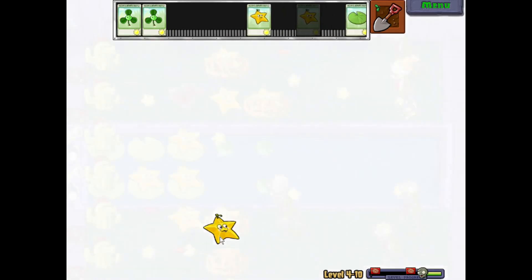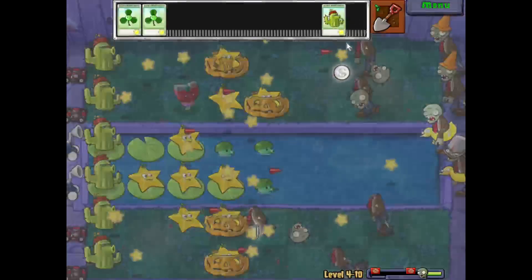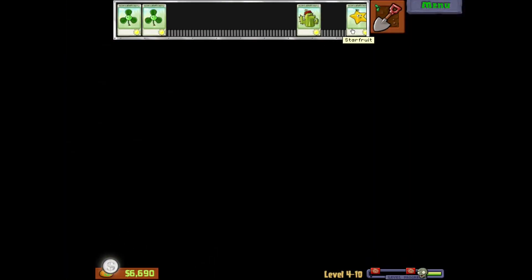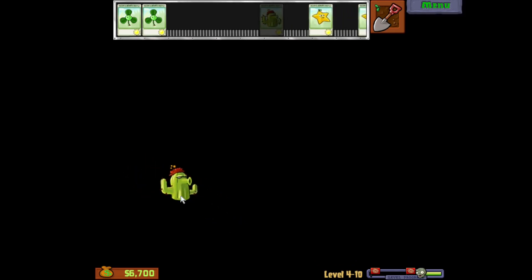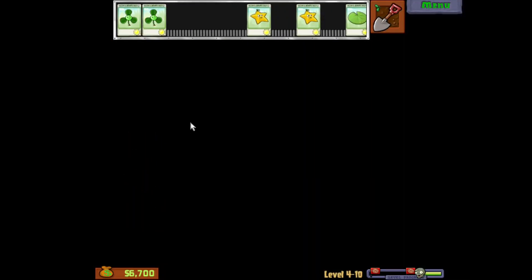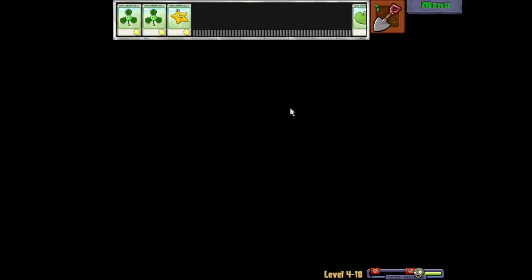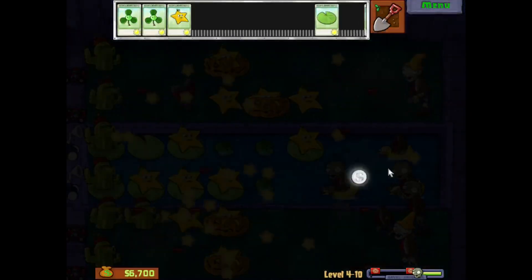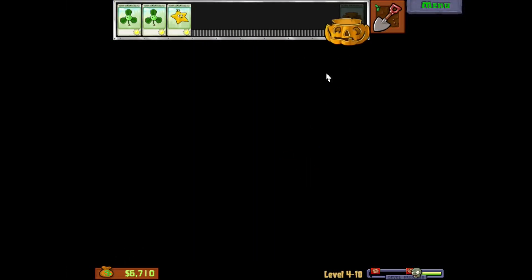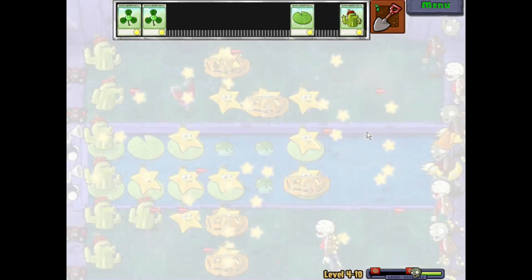Hold on — we can put that in the pumpkin there. Another Starfruit here. Let's put another Cactus out. They give us these plants so we can defend our house — just put it somewhere. Except I can't put it on the row with the Buckethead guy, which is where I want it. There we go. I think we're set here, although we've not even seen the first big wave yet.